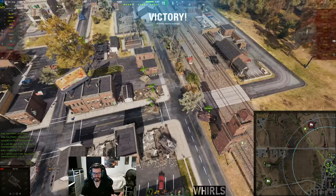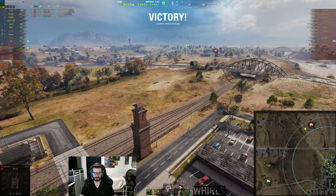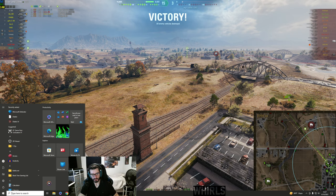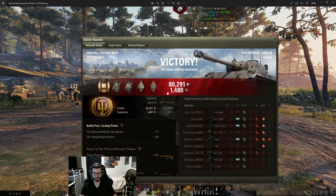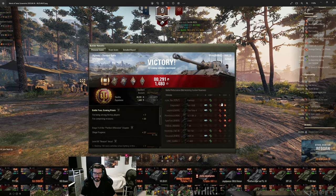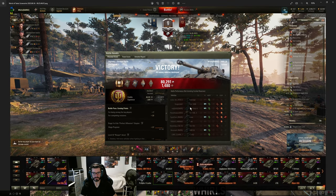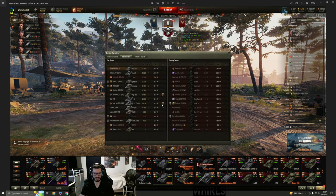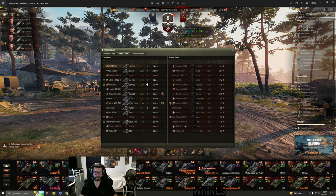Hope this helps you out on Highway. I know it might not be the most informative video because this was a 15 to 3 stomp, but we did 4,600 spotting and almost 2,000 damage, giving you a really good understanding of how the E and F squares work on this map. The LT-432's play shows you exactly what not to do. Looking at the end plates: 2,211 damage and 4,611 spotting — almost 7,000 combined on Highway, which is really, really good. Highway is not the best map for light tanks, but that result is solid.